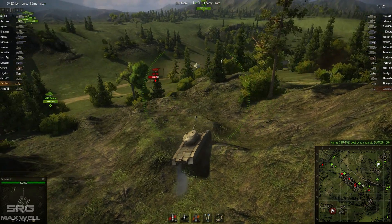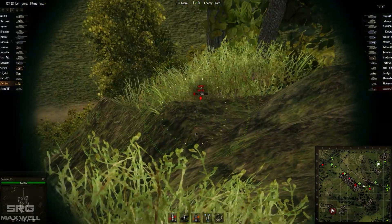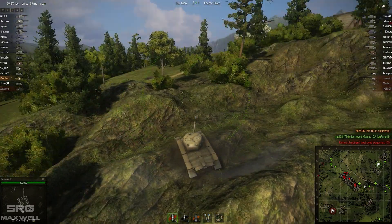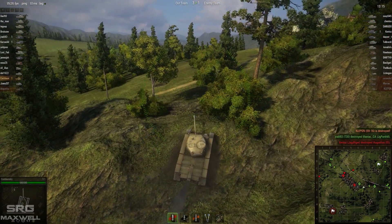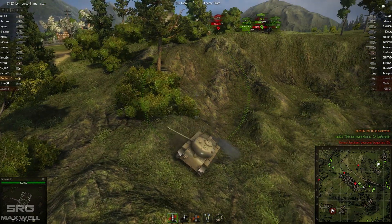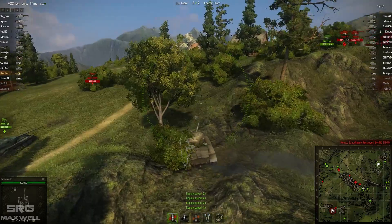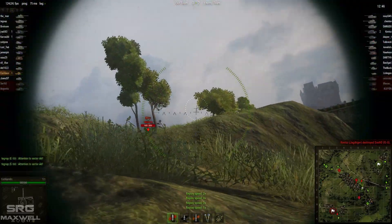It looks like the 59-16 decided against that as there's a heavy tank stationed up there, and instead he tries sneaking through the centre underneath the viaduct himself. Unfortunately he runs headlong into a tier 9 medium tank and gets blown up. Now Cash Laundry is going to do exactly what the 59-16 was planning — getting around the bottom of town and flanking the enemy. Unfortunately he seems a bit stuck on the mountainous terrain as the T21 doesn't have the best acceleration to get over those humps.